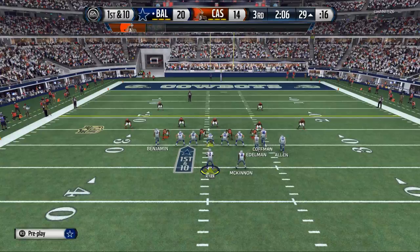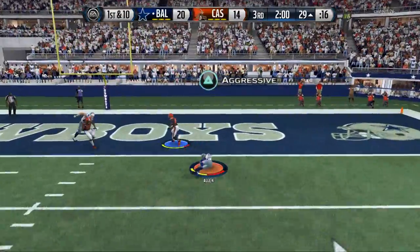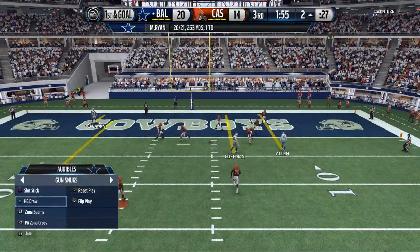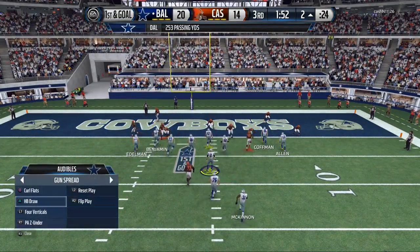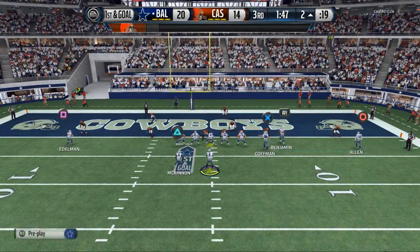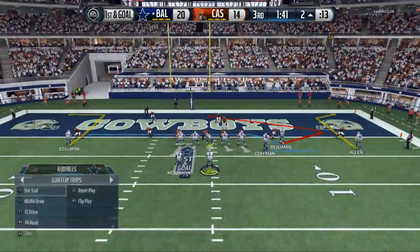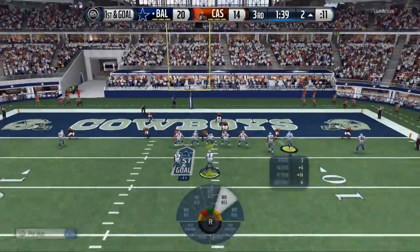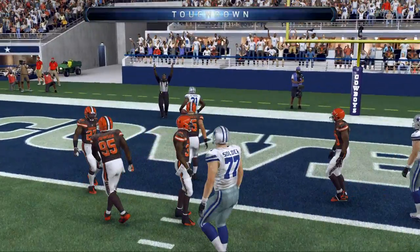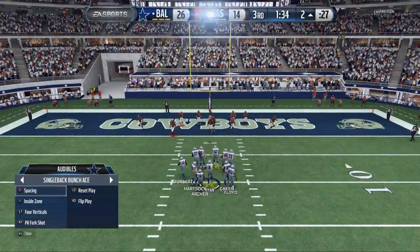Edelman on this little out pattern. We'll go up top — Keenan Allen, nice catch. Go flip-trip, slot-trail — my favorite play. This situation — halfback mid-draw. McKinnon gets in for six. Good drive by the offense. The offense has played really, really lights out today.